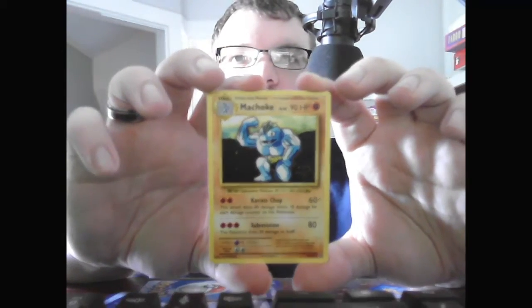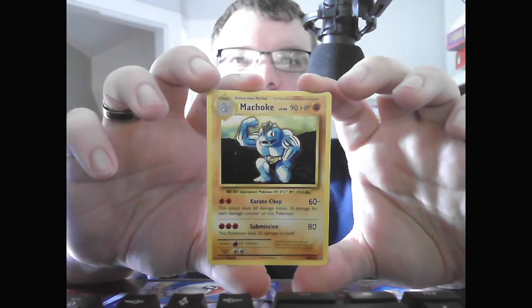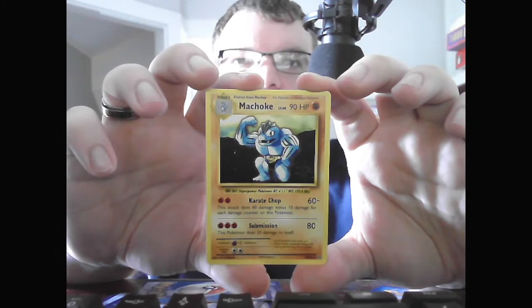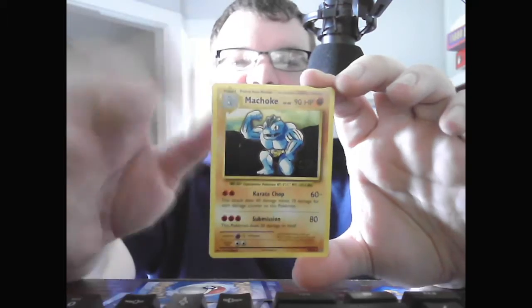We've got the Machamp, Stage 2, Level 48, HP 90, Fighting. Chop, 60 minus — does 60 damage minus 10 for each damage counter on this Pokemon, so if you were below 30 HP you wouldn't do any damage at all. Submission, 80 — also does 20 damage to itself.